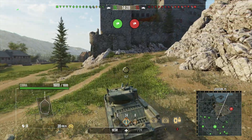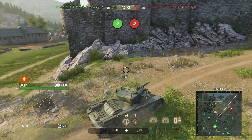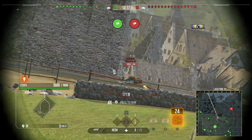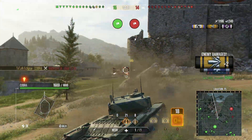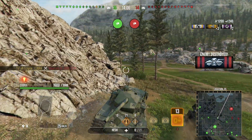We're using the Cobra and going into the middle to hopefully get a few shots on some unsuspecting tanks — like for example the AMX 13 90, who didn't quite realize they'd come up against a Cobra. There you go: 1200 damage in just three shots.